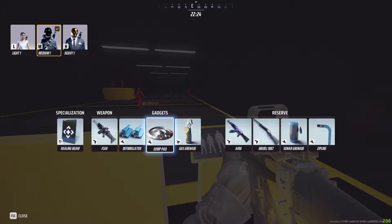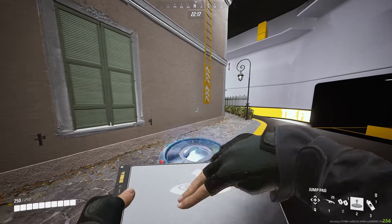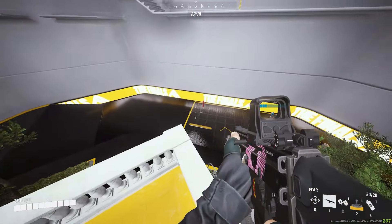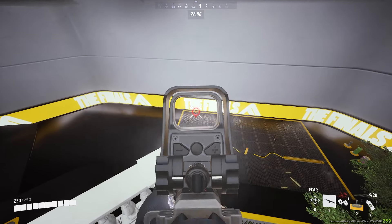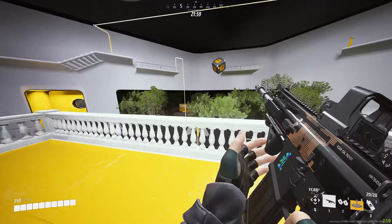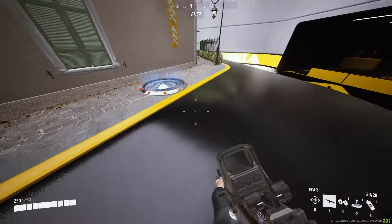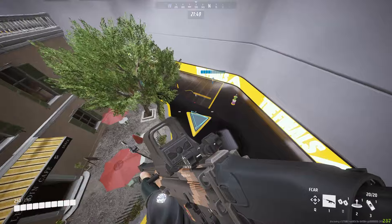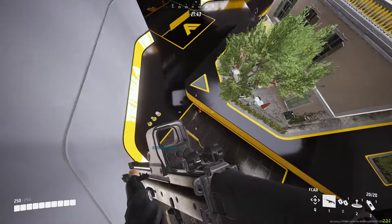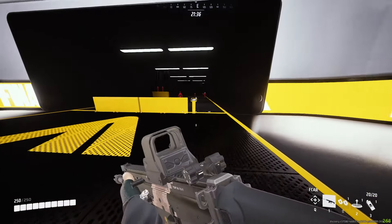The next gadget I highly recommend is the jump pad. The jump pad is great for getting you up to high ground and giving you an advantage. As you can see, I can get up to the top of this building with the jump pad, fight enemies down below, and most likely win the gunfight because I have the high ground. It also lets you get around the map a lot quicker.